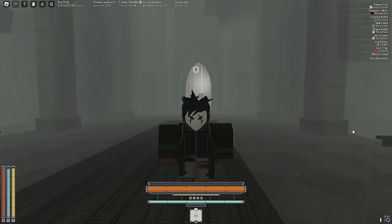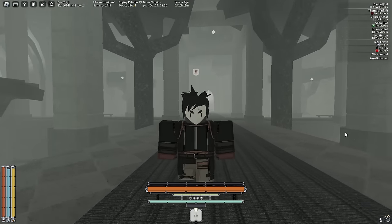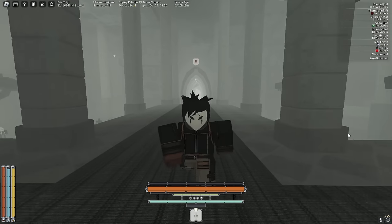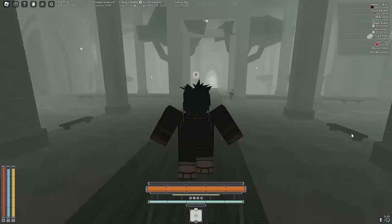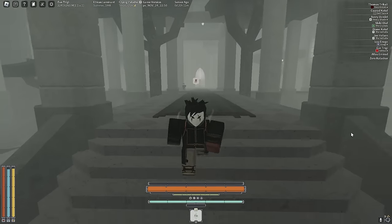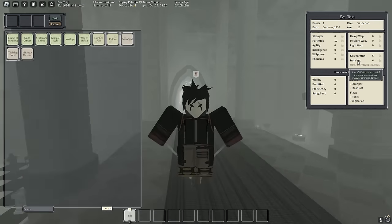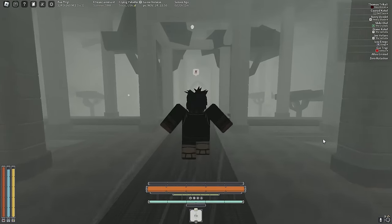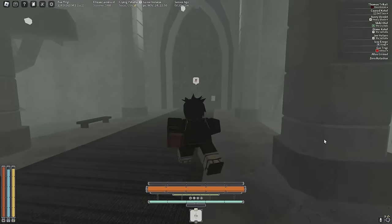Welcome to the best build in Deepwoken. The meta has changed so much since my last video, so it's finally time to change it up and fit with today's meta. I spent three hours cooking this build with a ton of god seekers in a VC. This is probably the best PvP build ever - it's gonna be triple attunement: Gale Breath, Ironsing, and Flame Charm, with Fist as the weapon type.